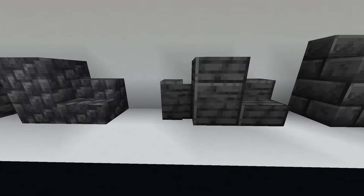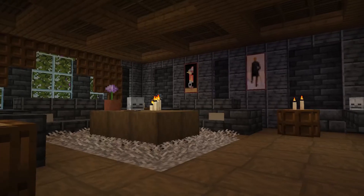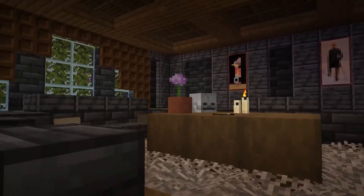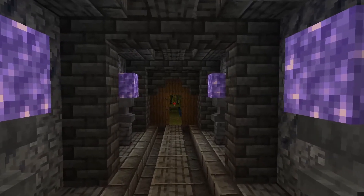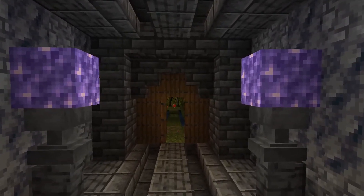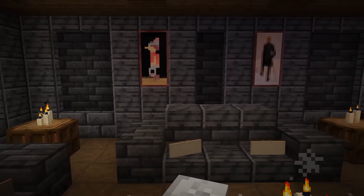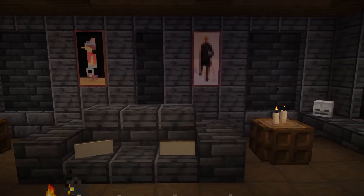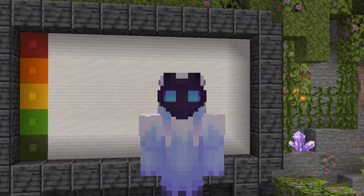Starting off with Deep Slate — we got a ton of cool variants of this block. It's really amazing; you can use it in so many different situations. It's versatile. There are so many possible combinations for this block, so I'm really stoked about it. We've already gotten a ton of dark colored blocks lately, but this is definitely a much cleaner looking block than, for example, the polished blackstone that we got. Overall, I really like the new Deep Slate. I'm going to have to give it an S.